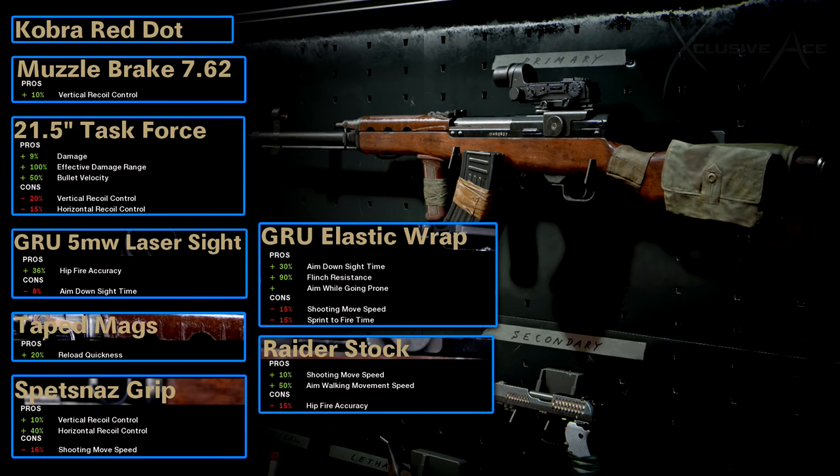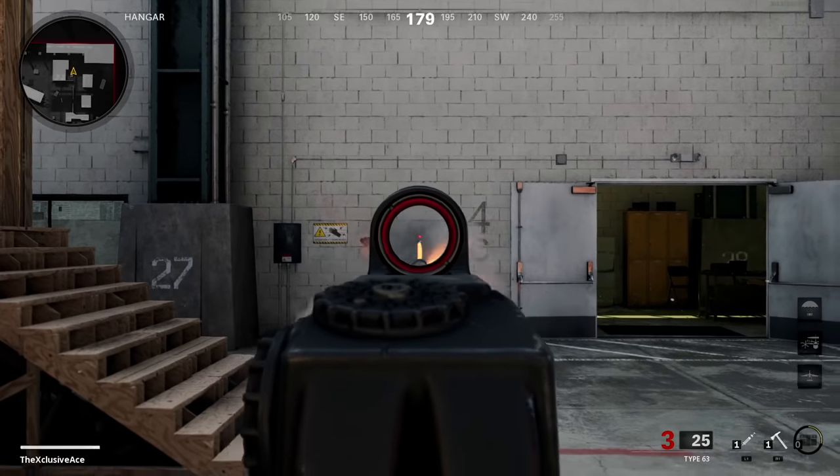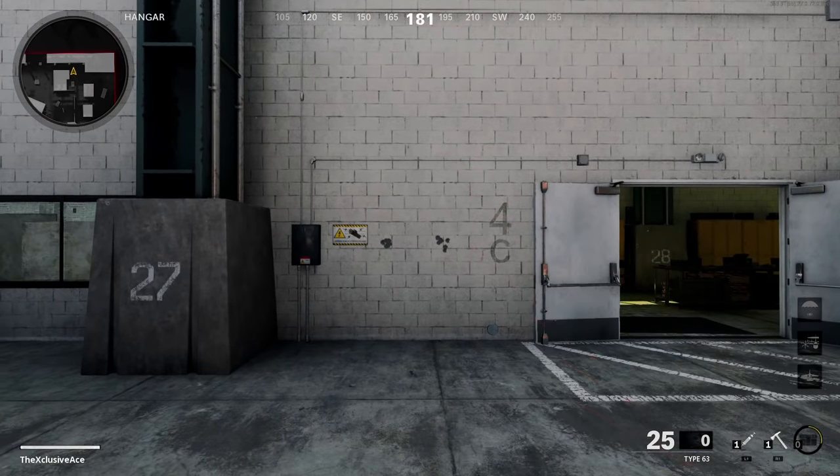The second class setup uses the Gunfighter wildcard for more attachment slots and is designed for longer ranges. It features the Cobra red dot for extra zoom, and a muzzle brake for vertical recoil control — needed because the Task Force barrel is used, which increases both vertical and horizontal recoil. However, it ensures a three-shot kill at all ranges and is one of the few ways to boost bullet velocity for long-range fights. The Spetsnaz grip and muzzle brake are basically required to pair with the Task Force barrel to keep the gun accurate.